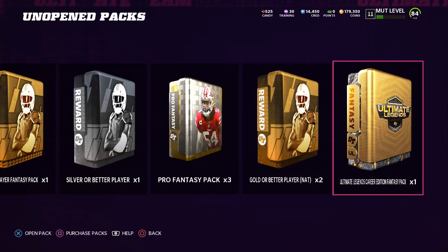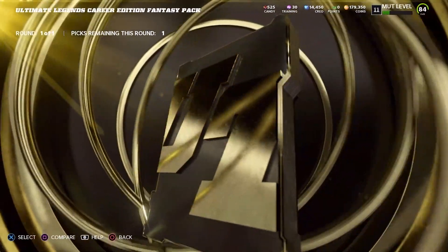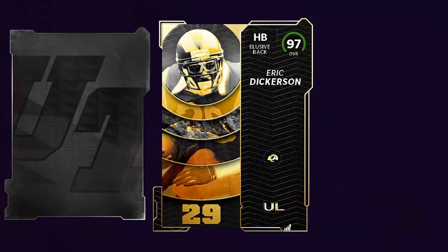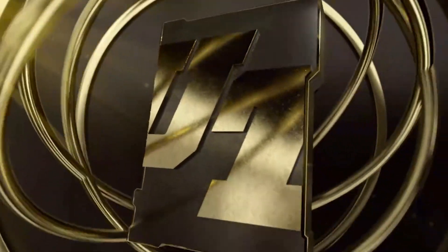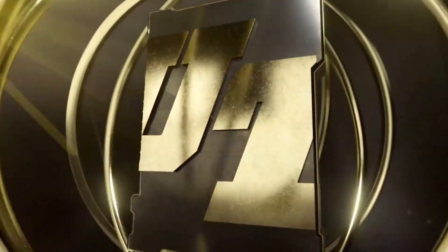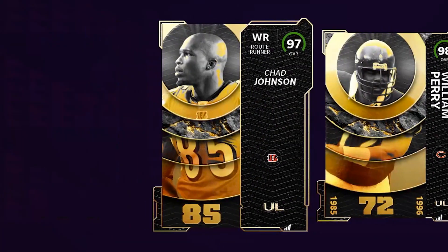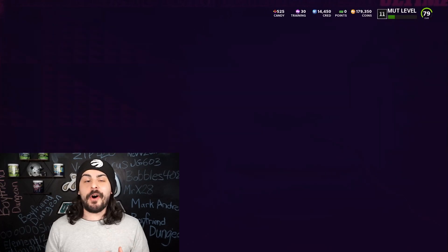We got the Ultimate Legend Career Edition Fantasy Pack with three choices — they are NCAT, but you can sell them; we're looking for a 98 at least. First card is Chad Johnson, a 97 overall wide receiver, which we can definitely use. Second is Eric Dickerson, also a 97, another good item, but we still want that 98. The third one turned out to be a 98 — William Perry. It was a tough choice: take the 98 because it sells for a little more, or take a 97 wide receiver or running back? We went with William Perry. As I completed all these Ultimate Legend solos, it took a little time but it was definitely worth it — we were picking up level rewards, packs, coins, and our coin stack was growing quite a bit.